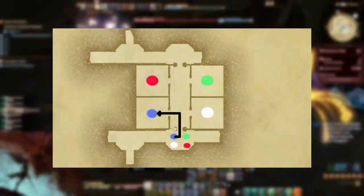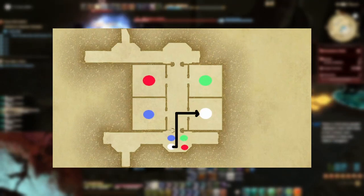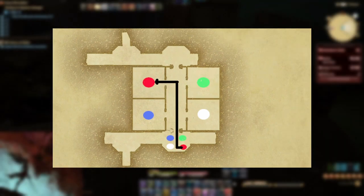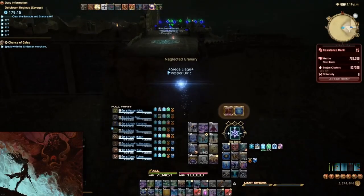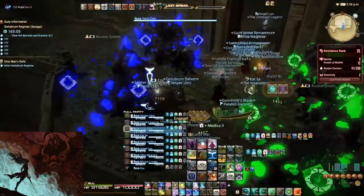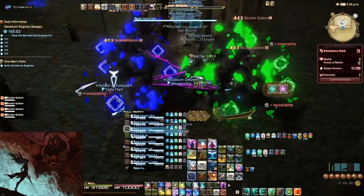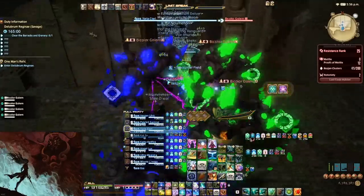Check this diagram to see which golem is assigned to what room. Be aware that if the golems are too close to each other, they will tether and not take damage anymore. As such, keep them separated at all times.